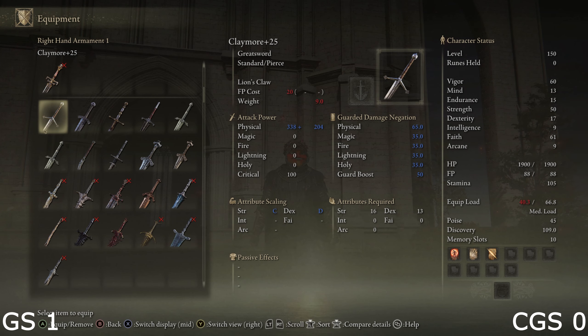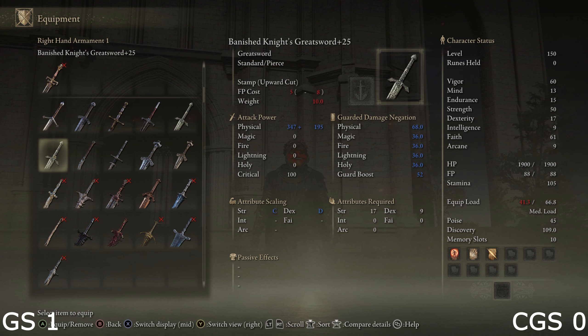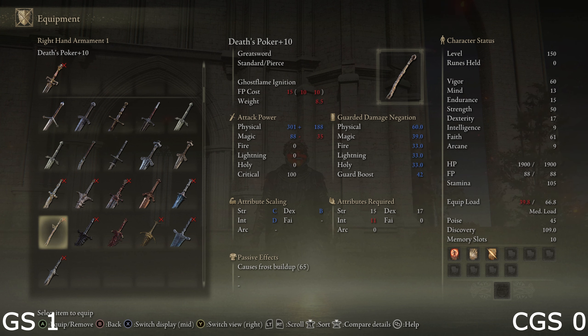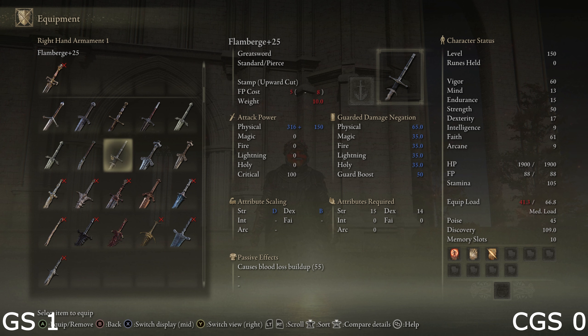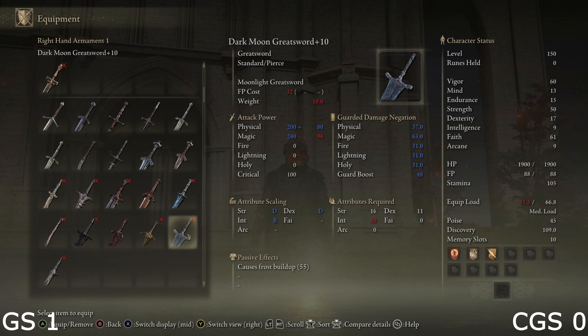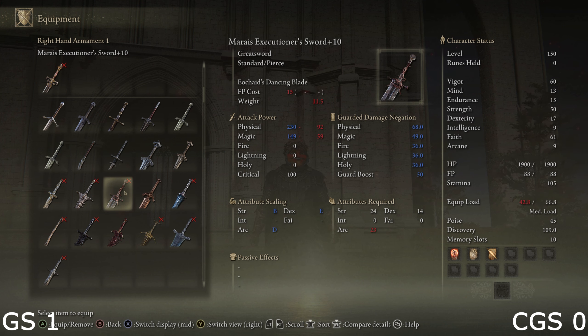Starting off with variety — this one's not even close. Greatswords take this by a mile. This is definitely the best variety in the entire game in terms of weapon category, definitely S tier. They have everything for strength and dexterity type builds, stuff with a differing moveset like the Claymore, Banished Knight Sword, Death's Poker, good bleed options in the Forked Greatsword and the Flamberge, very good faith-based options in the Blasphemous Blade and Sacred Relic Sword, good intelligence options in the Dark Moon Greatsword and Death's Poker, and a very high-damaging boss-melting machine in the Marika's Executioner's Greatsword, and even more on top of that.